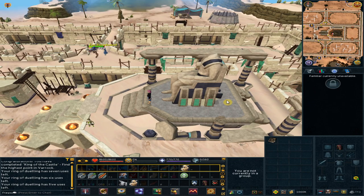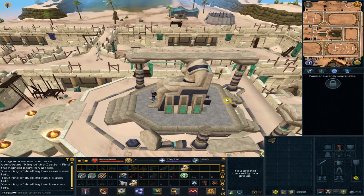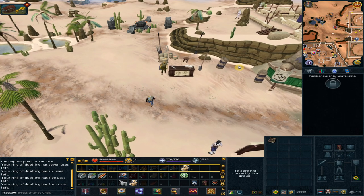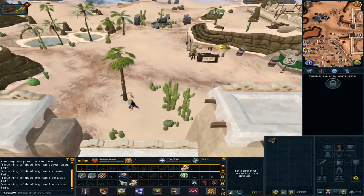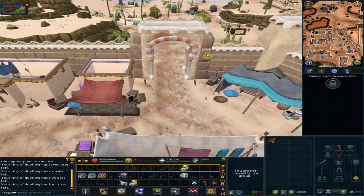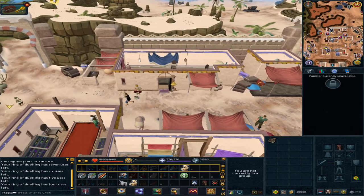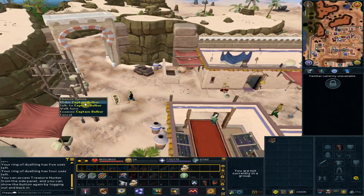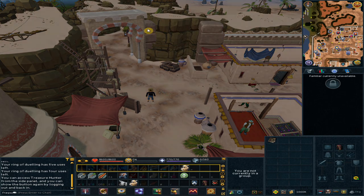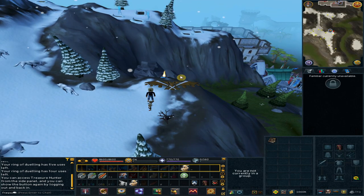Right-click the Ring of Dueling and use the Dual Arena Teleport option. Head southwest to use the Gnome Gliders. Use option 2, Sindar. Pick up the raw fish-like thing.